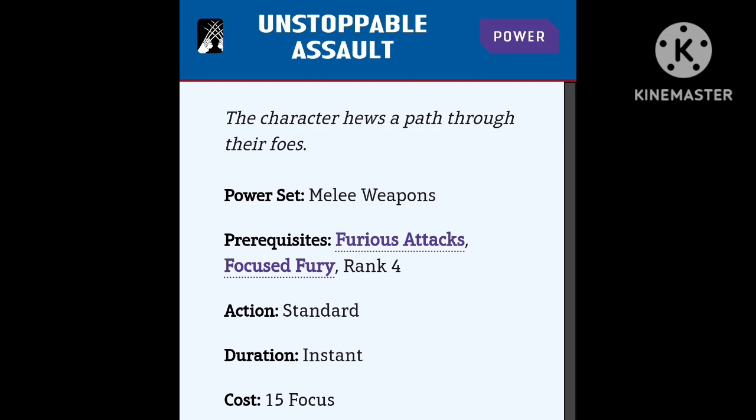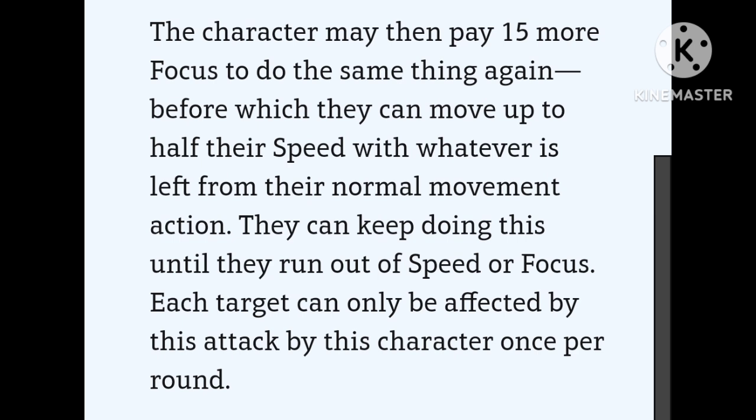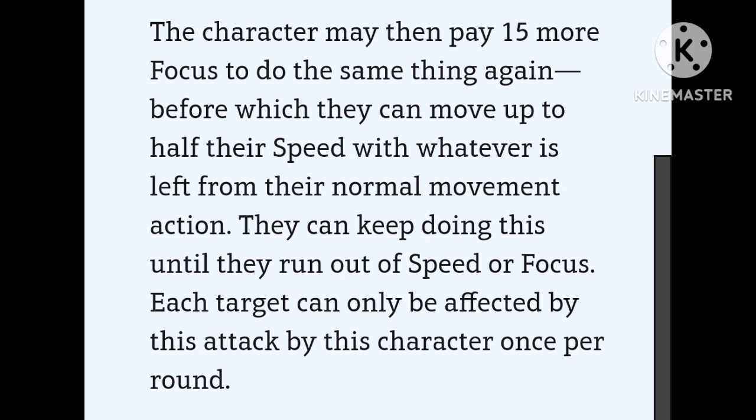Unstoppable Assault — prerequisites: Furious Attacks, Focus Fury, and Rank 4. Standard action, instant duration, cost of 15 focus or more. You make a melee check against the melee defense of all enemies within your reach. On a success they take half regular damage; on a fantastic success they take full regular damage and suffer the weapon's special effect. As a bonus, you can pay 15 more focus to move up to half your movement speed and do it again against any other enemies. If you pair this with a power like Speedrun 1, where your run speed is multiplied by your rank, you can technically clear the whole board by yourself, as long as you have enough focus to spend. This is like the power called Smash, which I think is one of the strongest powers in the game — only this is with your melee weapon.